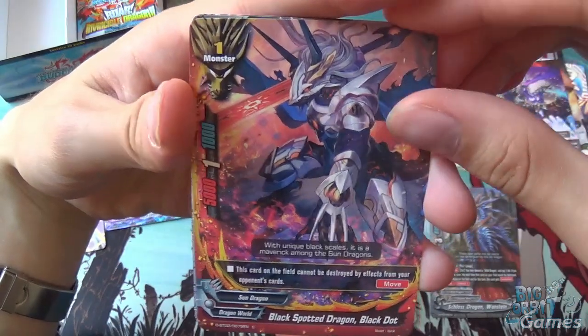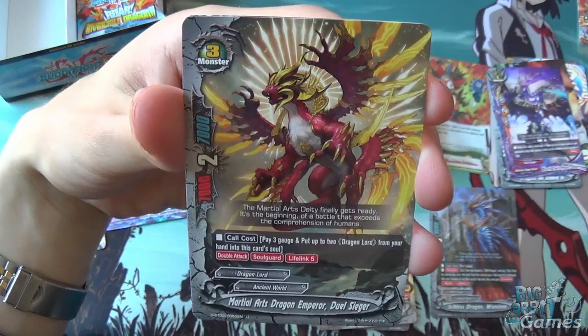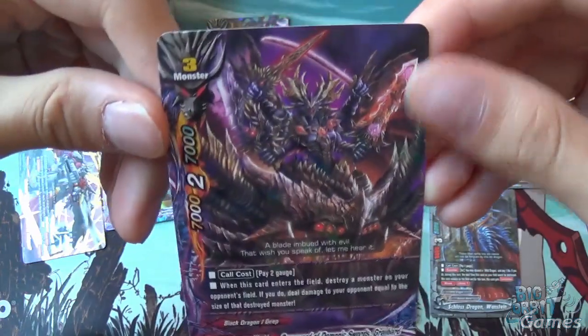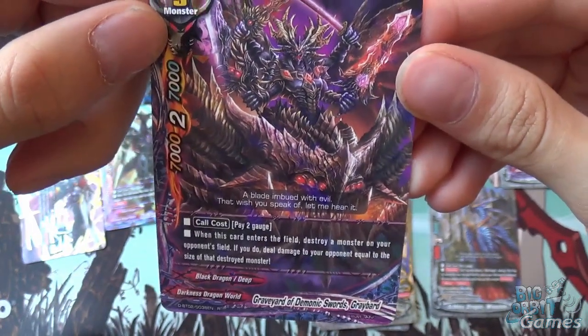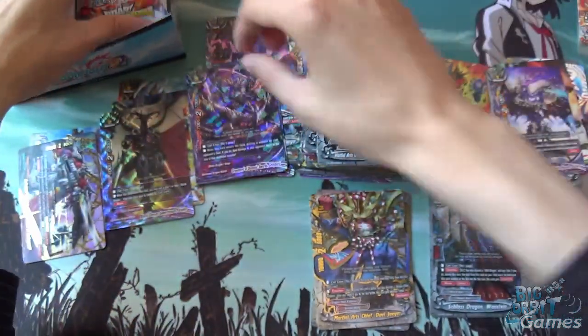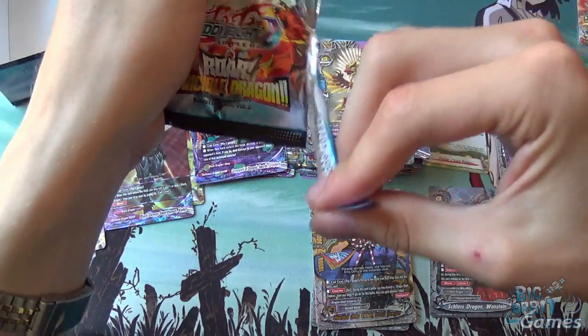Solemn Zogus Senen, Black Spotted Dragon Black Dot (really love the artwork — done by Lack), Black Flame Bullet, and Martial Arts Dragon Emperor Dualseeger. Then Graveyard of Demonic Swords Grey Bard — a size 3 monster with 7,000 attack, 2 critical, 7,000 defense. Cool cost is pay 2 gauge; when this card enters the field, destroy a monster on your opponent's field — if you do, deal damage to your opponent equal to the size of that destroyed monster. Pretty nasty, though his stats aren't extraordinary, so more of a support role.